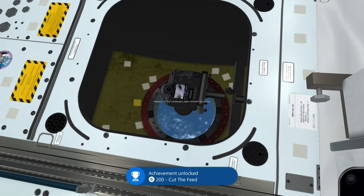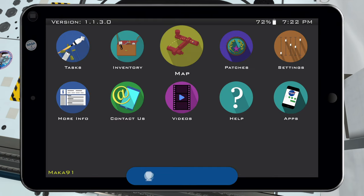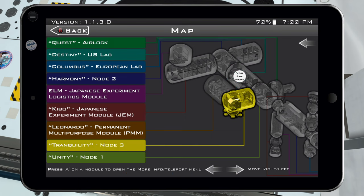It's called Cut the Feed and it's worth a whopping 200 gamer score, so that's pretty cool. Back out, then go to the map and fast travel to Tranquility Node 3.